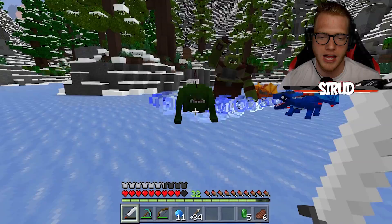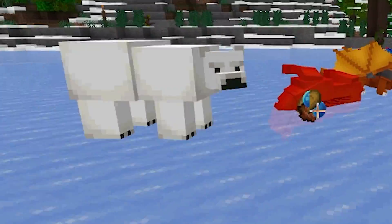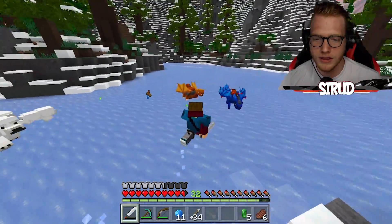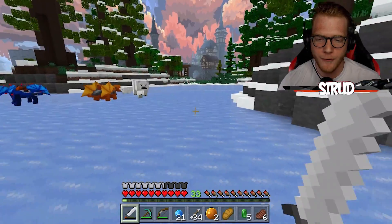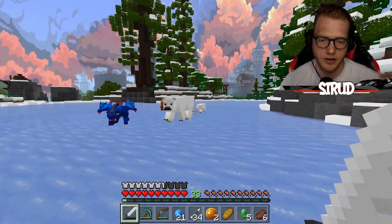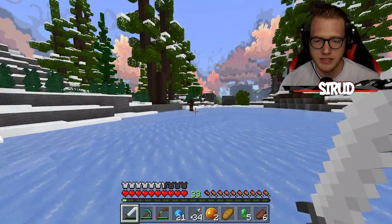Polar bears? I didn't do anything to you! Are you gonna — whoa, bro, chill! I literally didn't even do anything to you. What are you attacking me for? Guys, don't hurt the polar bear — they're really cute. I think she's just trying to defend her cub. She doesn't want me to attack her cub, and I won't because it's freaking adorable.